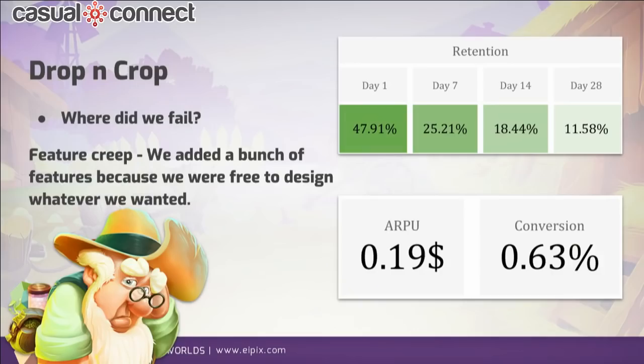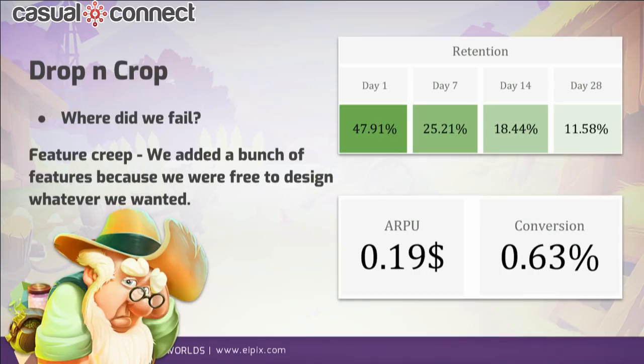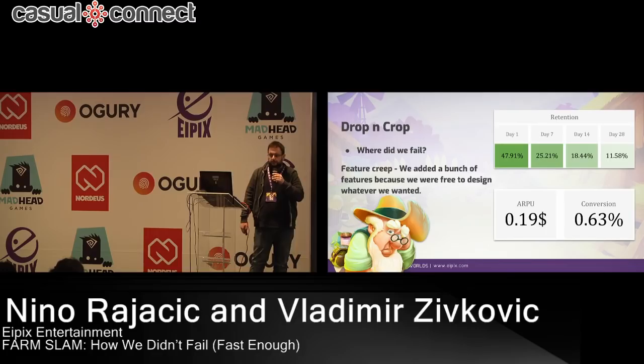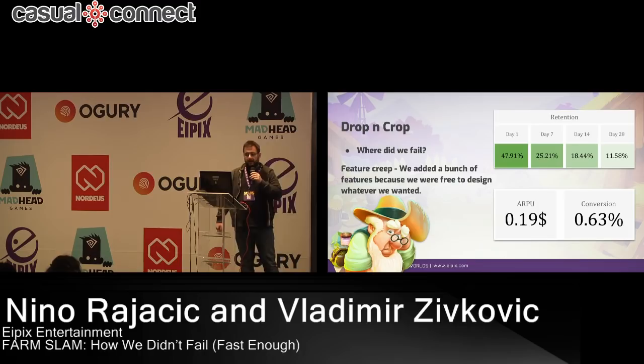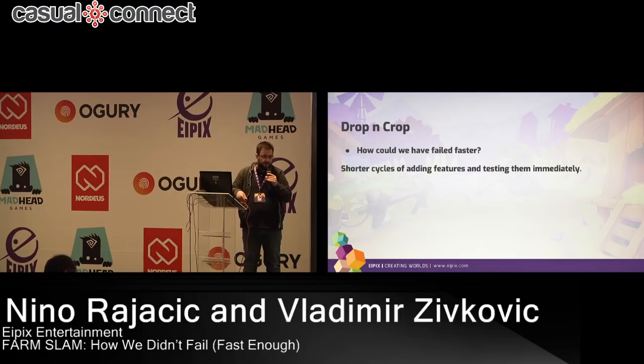The game was soft launch ready in March 2017. First, the data was promising — we had very good early retention, but the monetization was virtually nonexistent. There were so many things that could be wrong. Because systems were intertwined, it was really difficult to balance. But it seemed that we had a fun game that players enjoyed, so at that time it was only a matter of balance to make it monetize better. And we thought we had a winner. How could we have failed faster? We waited too long to have a perfect game before soft launching it. Failing to add features one at a time and test them made the game a feature creep.